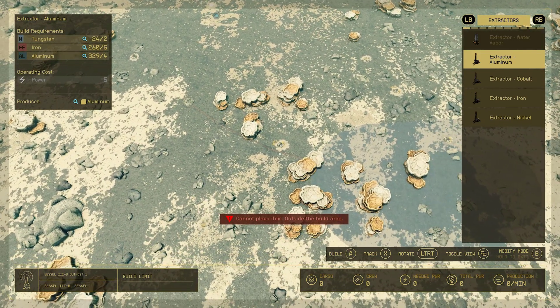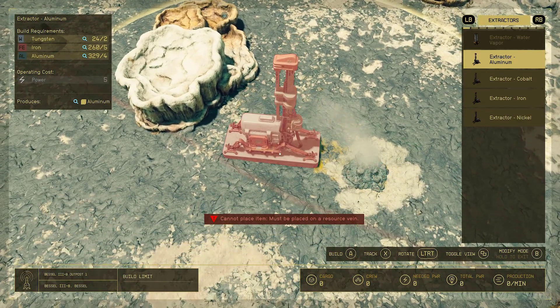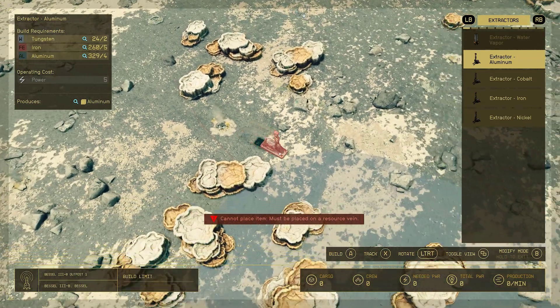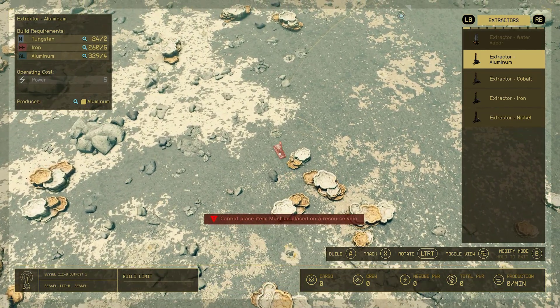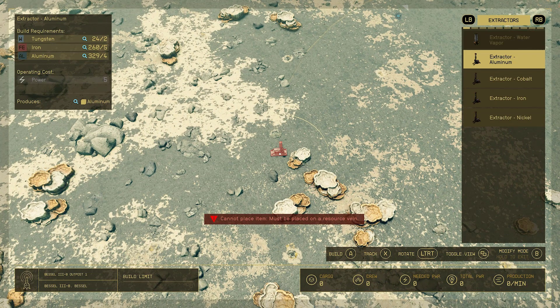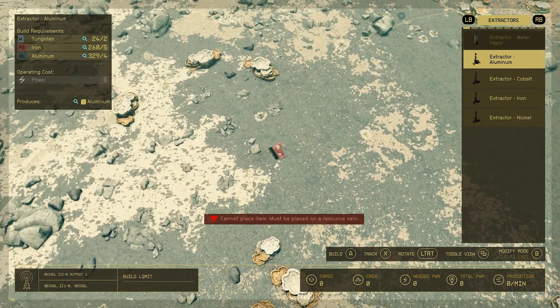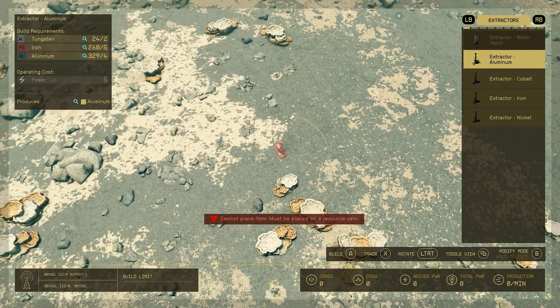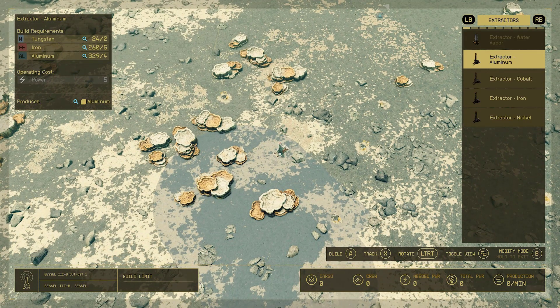We need to put the extractor over a vein — you'll see a blue-colored area that indicates where the mineral is. You cannot go outside the red outpost boundary. Think of it like an oil well: if there's no oil under the ground, you won't get any. You have to put the extractor where the minerals are. Once you're inside the blue aluminum vein area, you can place your first aluminum extractor — hit build, which is A on Xbox.